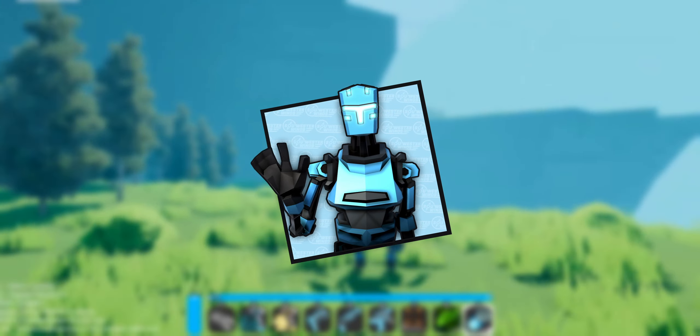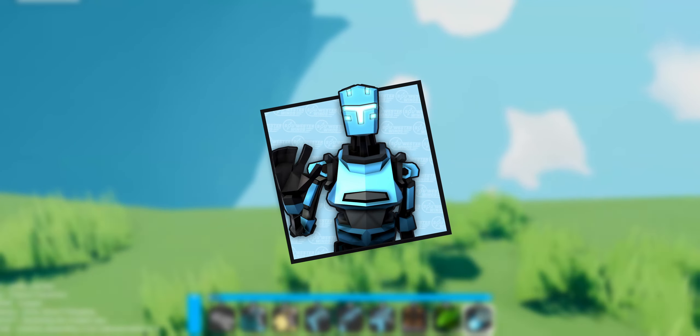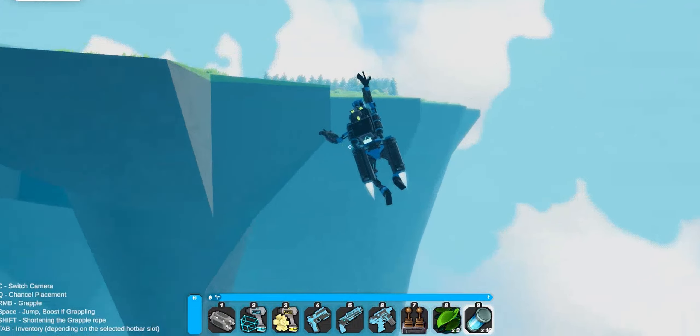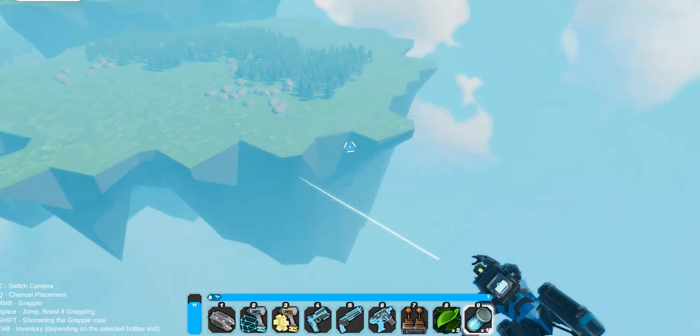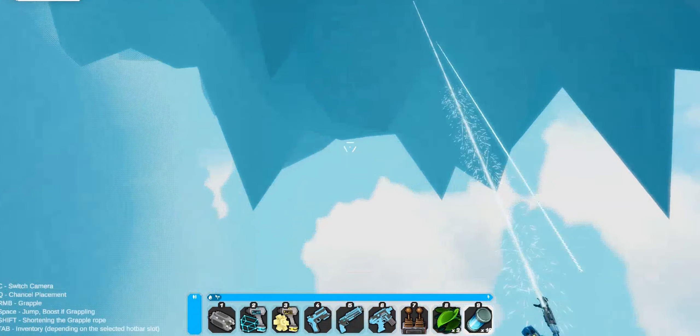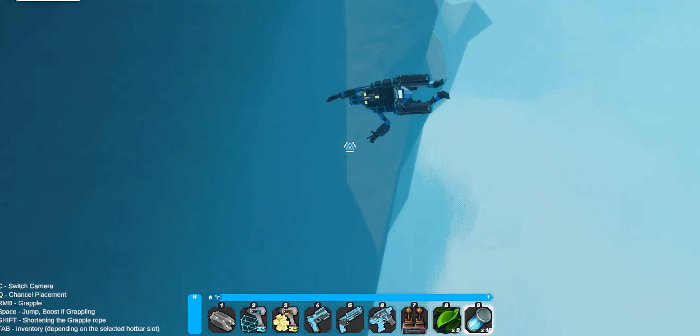Welcome back to Warner Studios. My name is John and this week's update is going to be all about the Grappling Hook, one of the most loved features by the community. I can understand them because in a game where we have floating islands and all this verticality, you need some way to traverse that.